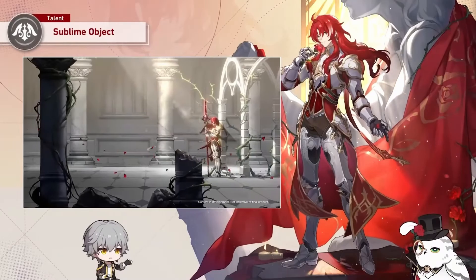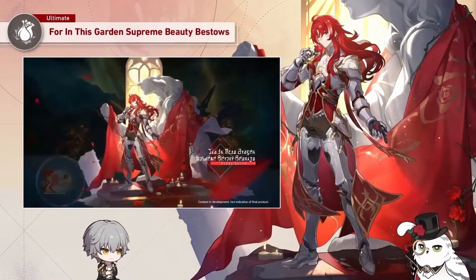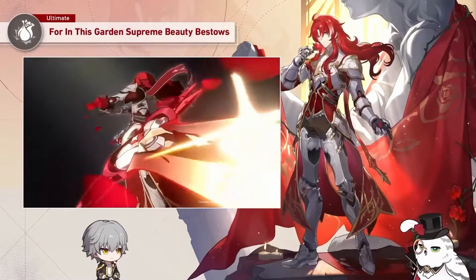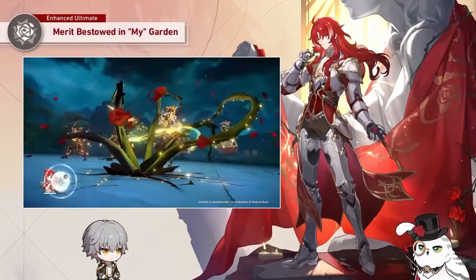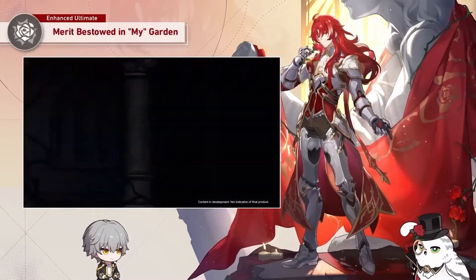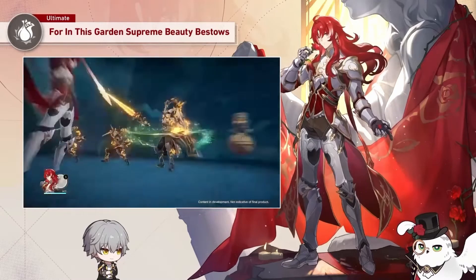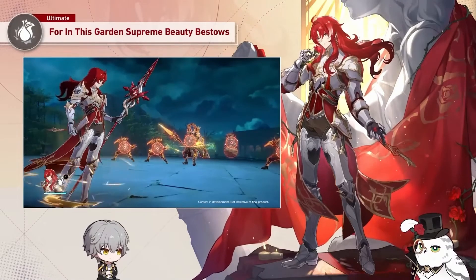The increased crit rate in this energy region is really good because of his ultimate — because he doesn't have one ult, he has two ults. One costs lower energy, one costs a higher energy amount. The lower energy one hits all enemies with a lower multiplier. The higher energy ultimate also hits all enemies, has a higher multiplier, and hits six extra times to random enemies — same as Sampo or Asta. If you have one target, they all hit that one target. So this gives him the highest damage multiplier in the game for his ultimate, hitting some crazy damage especially against single target opponents.